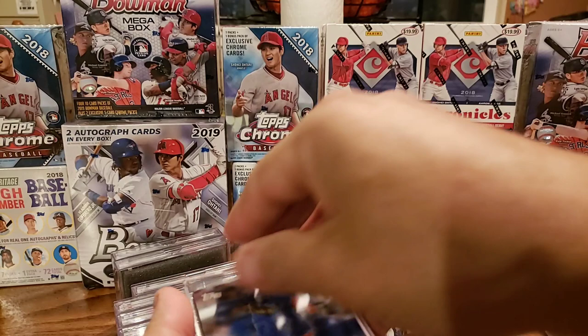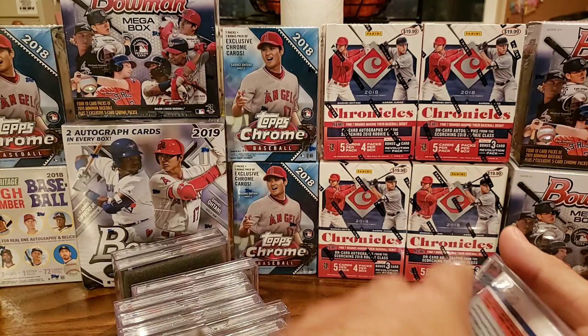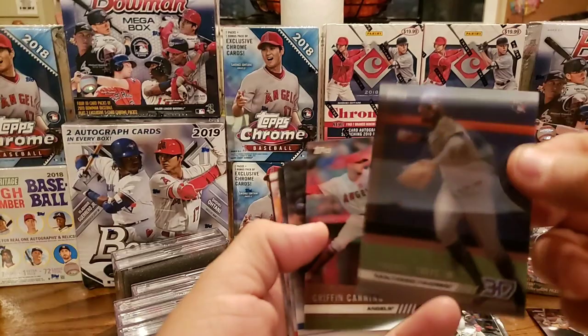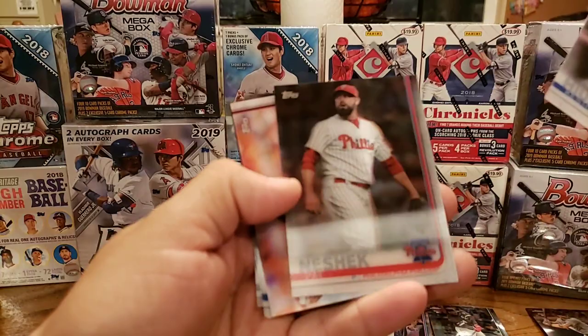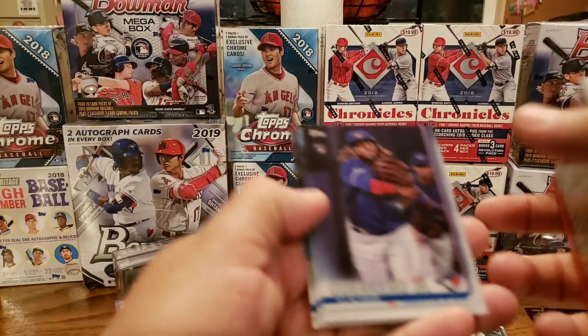What do you guys think? They were about $29 each or maybe just $20 each — I can't remember. Another of the top ones, Fernando Tatis Jr., the Motion. Congratulations. Another Griffin Canning. A Keston Hiura rookie. Pat Neshek. Zach Granke. And check this one out — Vladimir Guerrero Jr. rookie. Max Muncy and a Kevin Biggio rookie.